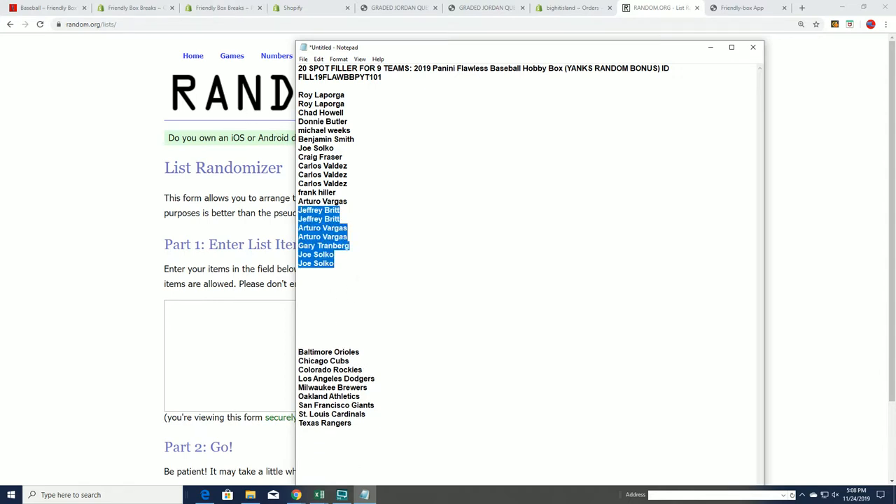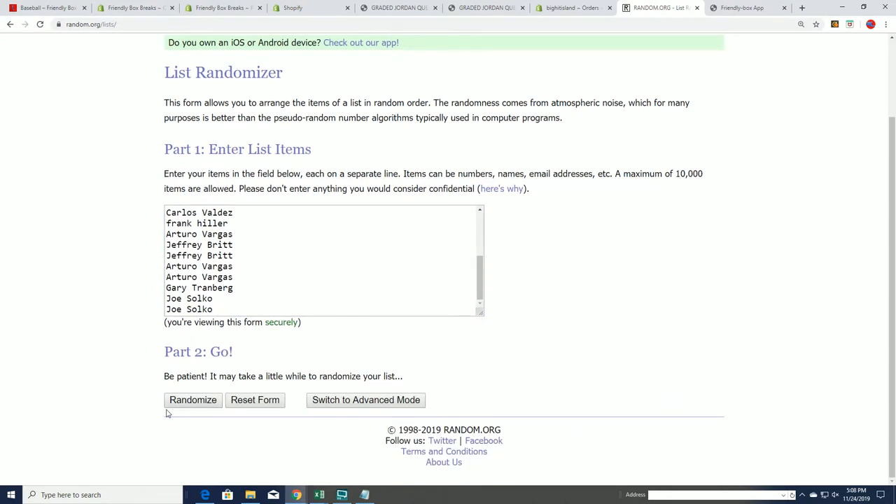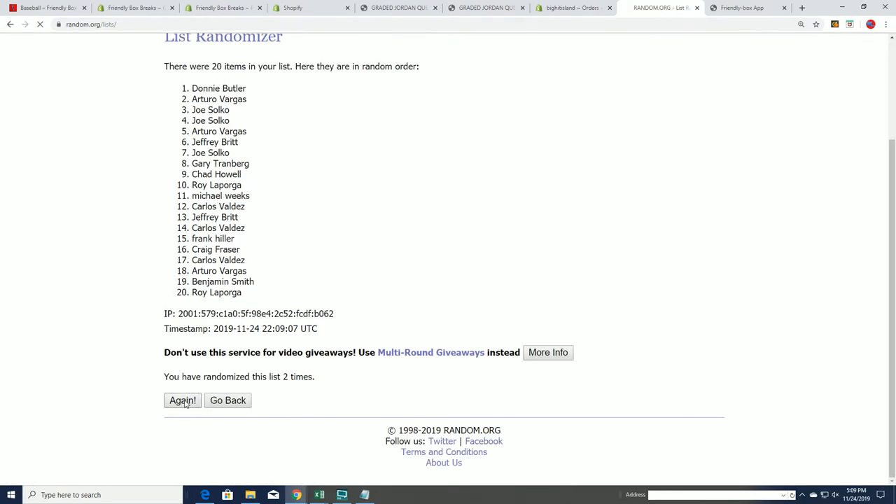What we're going to do first is distinguish the owners that make it into Flawless right now. Seven times through — you want your name to be up in the top nine to get into the random of the teams. Good luck. After seven times through the randomizer, it will be the top nine who get into the break. If you don't get into the break, you get a base card, so it's very risky, but you're getting a team really cheap here for Flawless.